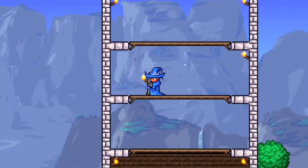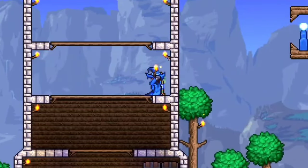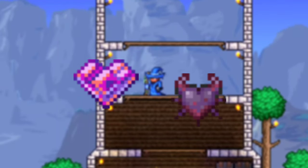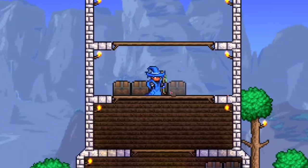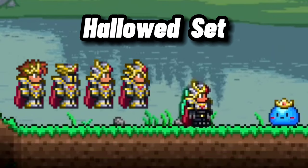Now we will take a look at the gear I recommend using. I will be assuming your player is fully upgraded, including the player upgrades that you get from Shimmer, and the extra accessory slot you get from the Demon Heart. Starting with the armor, I usually use the Hallowed set, with the Hallowed Hood for the headpiece to give your minions more damage.